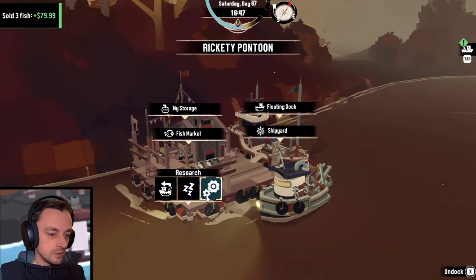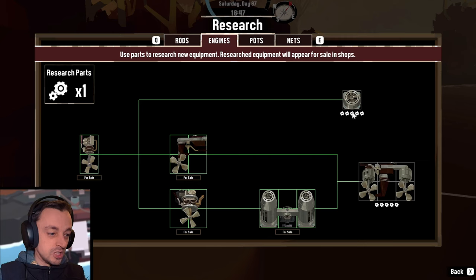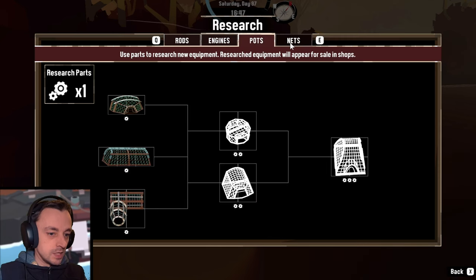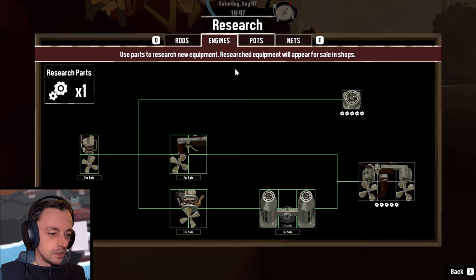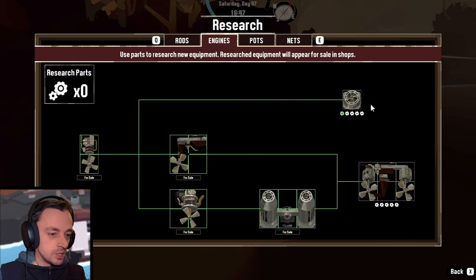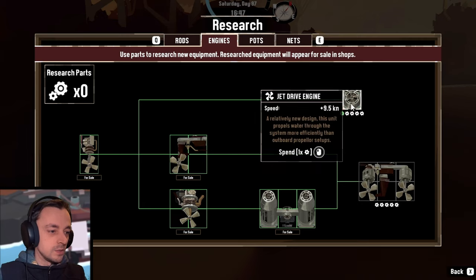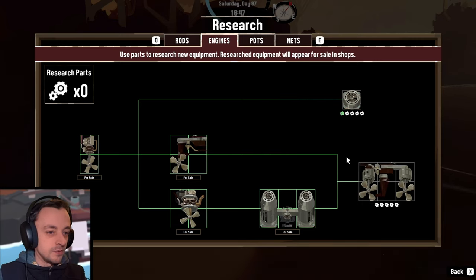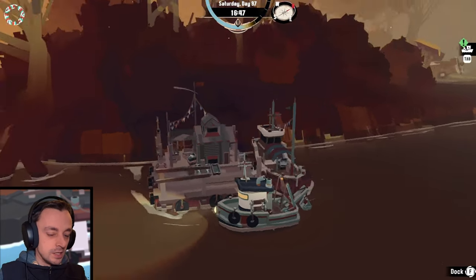We've got a research thing, let's have a look at that. What was I getting? Was it engines? No. Was it nets? No. I don't know what I was getting. This might be a good idea — let's go with that, because that's only giving us 67, it's not worth it. Whereas this one might give us a little bit more speed. I don't think we can fit it currently, but at some stage yes. Let us undock and check the map.